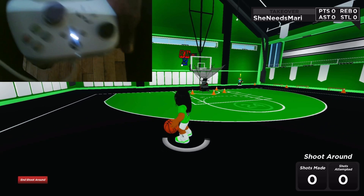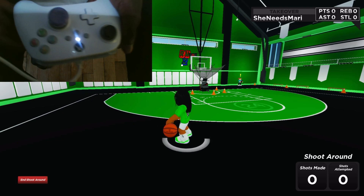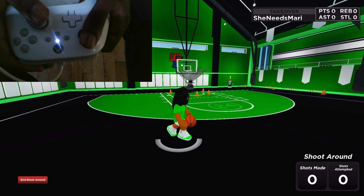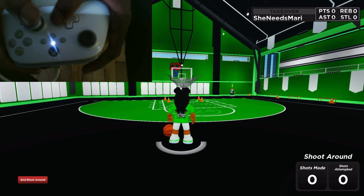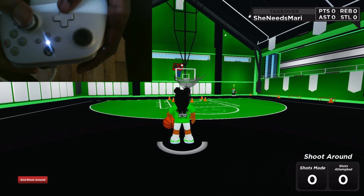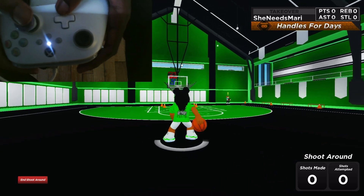Same thing for Xbox and PlayStation — this is both controllers, this is just for console. If y'all want a keyboard double tutorial, let me know. Now the between the legs between the legs — if it's your left hand do down right, if it's your right hand do down left.